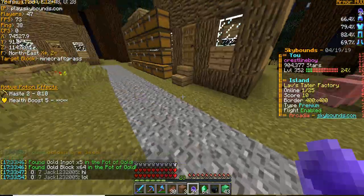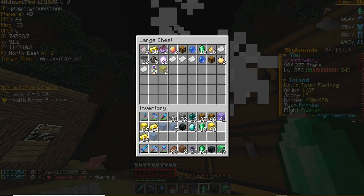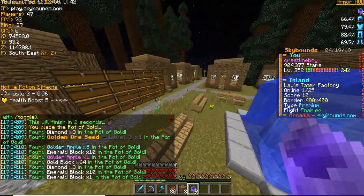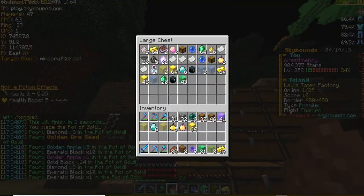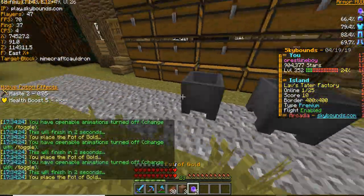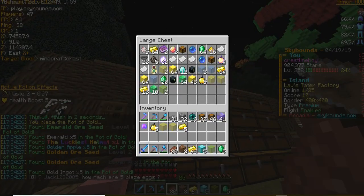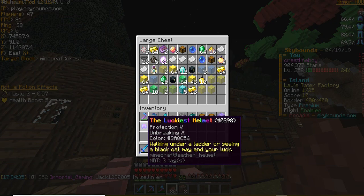We got a lot of gold blocks from these. Some gold apples — they're decent for money. I usually pay like 75 to 100k per pot of gold, so not too much. Because obviously they don't give you like — ooh, you can get luckiest armor, which apparently increases your chances if you have the full set. It apparently increases your chances of unlocking a shard. I don't know about that though.